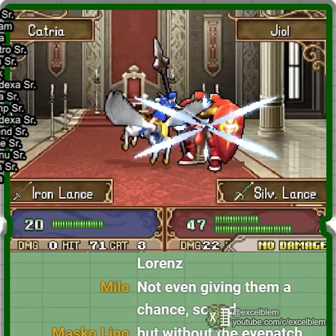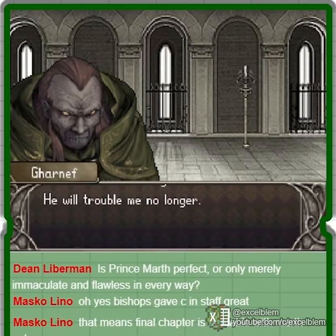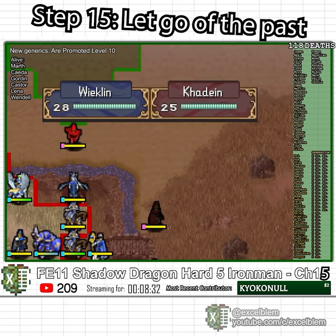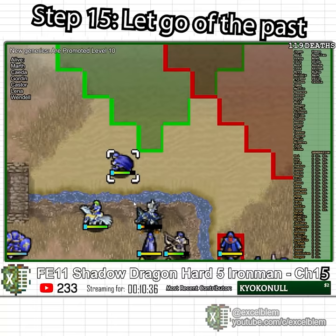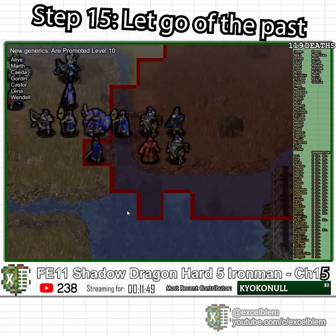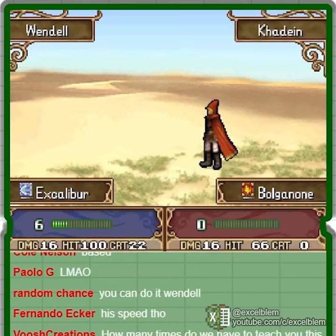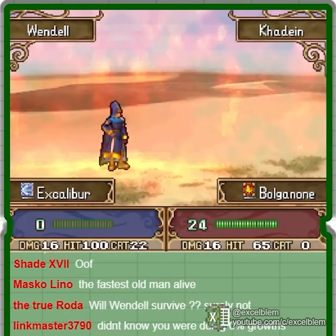I instead send Palla and Catria to fight the boss with iron lances. Chapter 15 features Garnef, who you cannot defeat. Garnef surprisingly only manages to get two kills before he gets a notification on his phone that his favorite VTuber is streaming, so he goes back to his man cave to simp. Lastly, with a heavy heart, I decide to let Wendel go — he actually has more stats than generic bishops and is holding them back from reaching their full potential — so I send him to fight a bunch of mages as part of his retirement package.